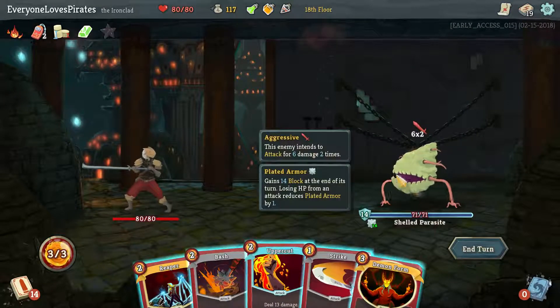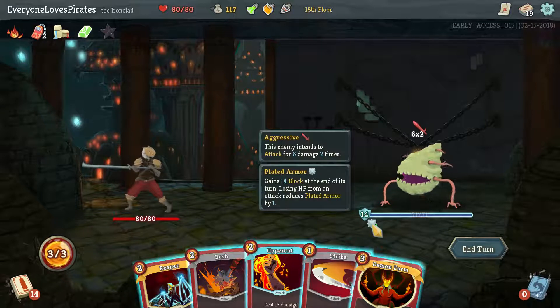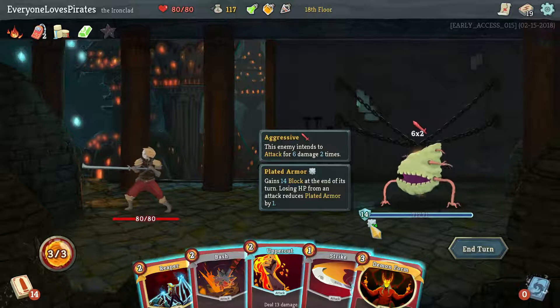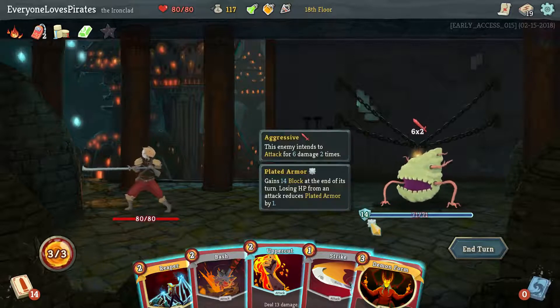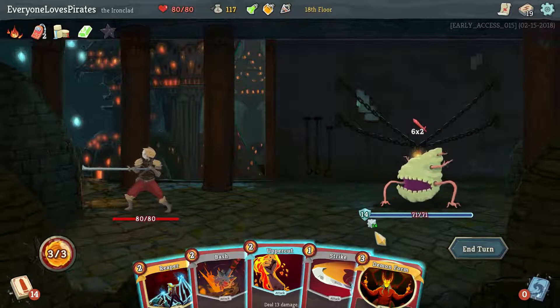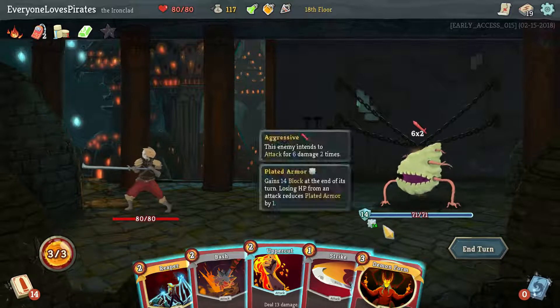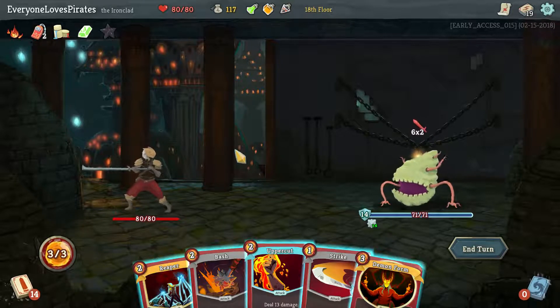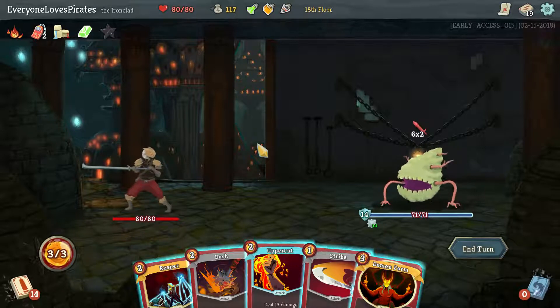We've got the Shelled Parasite here, who has Plated Armor — it's going to gain 14 block at the end of every turn. But each time we attack through its armor with individual attacks, it'll lose one from that. So if we hit it for 20 it'll lose one; if we hit it for 15 and then 1, it'll lose two, because the 15 breaks through for one and the extra 1 knocks it down again. But 15 and then 20 would still only go down by two.